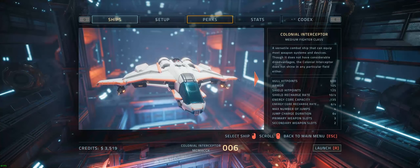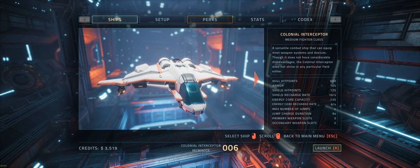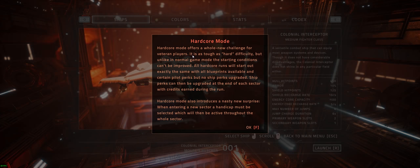Well, I wasn't expecting to last too long anyway — a bit of an unfortunate turnout, really. I'm wondering whether to back out to the menu and have a quick look at the new Hardcore run. But will it overwrite my existing progress? Hardcore mode offers a whole new challenge for veteran players — it is as tough as hard difficulty, but unlike normal game mode, the starting conditions can't be improved. All Hardcore runs will start out exactly the same with all blueprints available and certain pilot perks, but no ship perk upgrades.